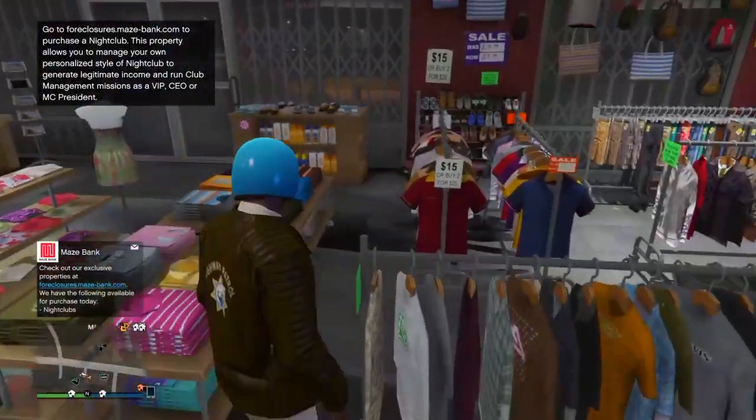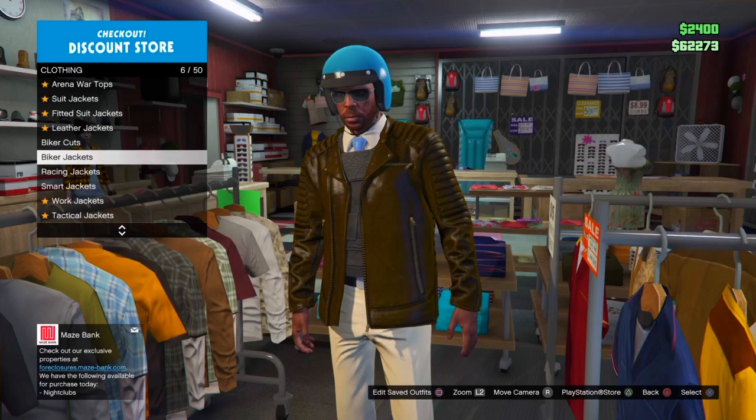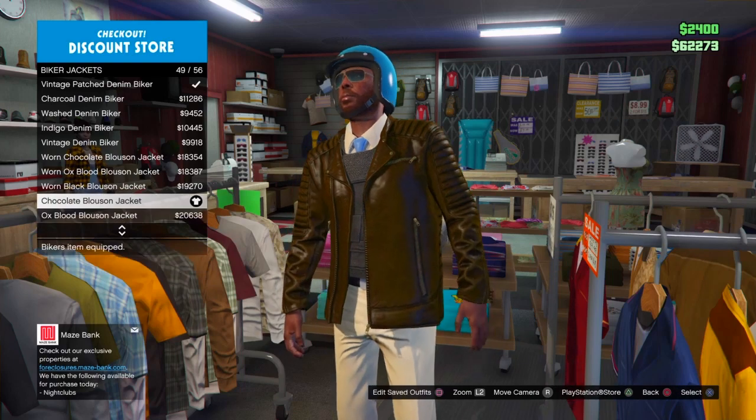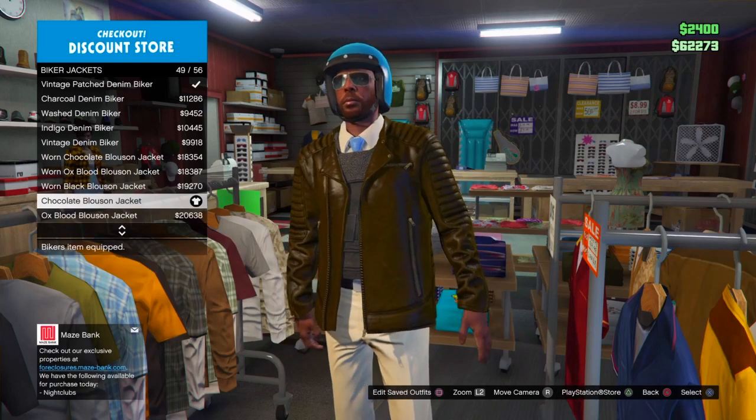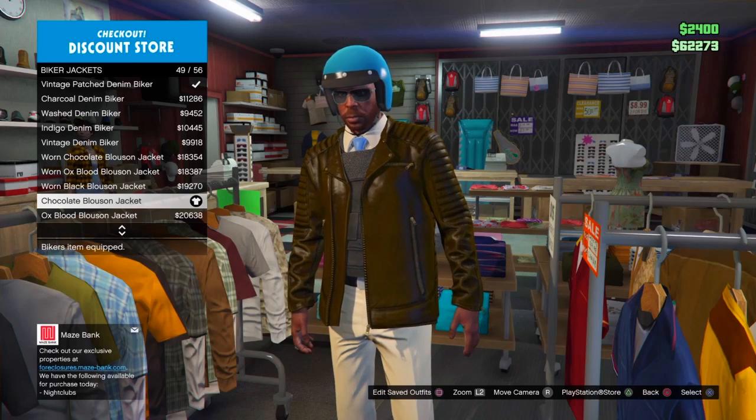You're just gonna start by going into biker jackets. From there, go ahead and select the chocolate loosened jacket.